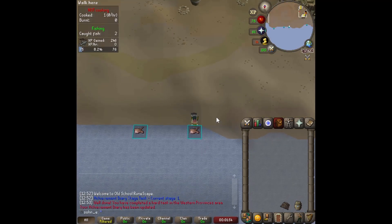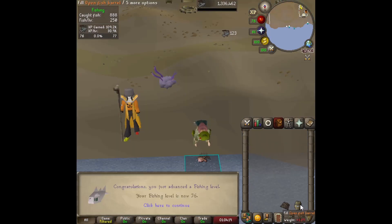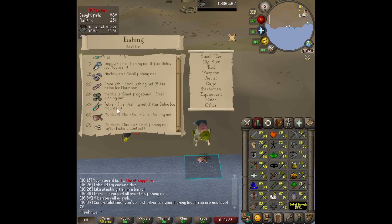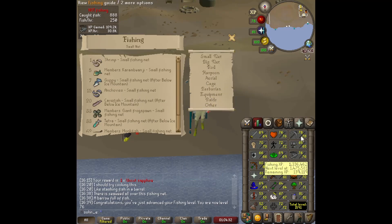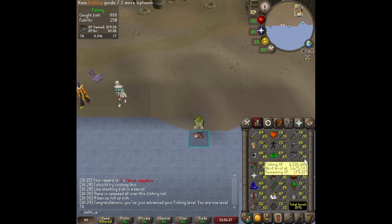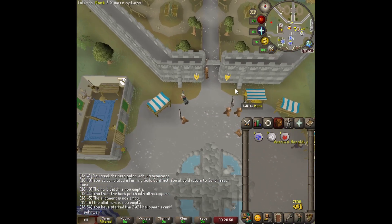Catching and cooking a monkfish after the quest counts as a hard task for the Western Provinces diary. I'm just going to take a break from questing and spend the day fishing monkfish for food. We also just got a 30-day total play time milestone! We hit 76 fishing with a barrel full of monkfish. We can do sharks now but I heard it's really slow — minnows are better but require 82 fishing — so monkfish will be our best food for now.